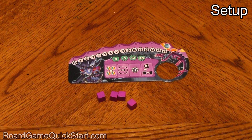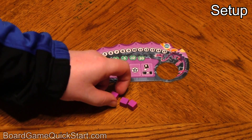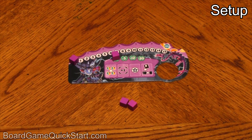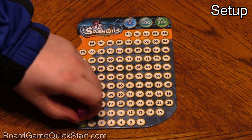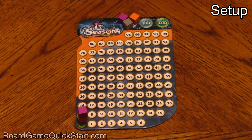Each player should be given a Player Board with their corresponding Sorcerer Cubes and Library Tokens. One of these Sorcerer Cubes goes on the zero of the Summoning Gauge Track on their Player Board, and one will go on the zero space of the Bonus Track on their Player Board. One Cube for each player will go on the zero of the Crystal Track, and the last one will go on the zero at the top of the Crystal Track Board.